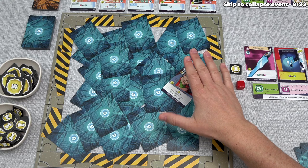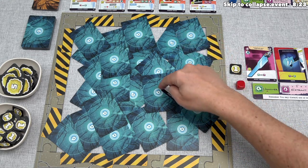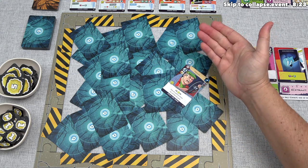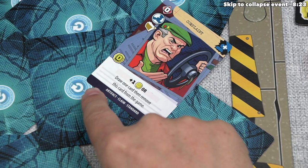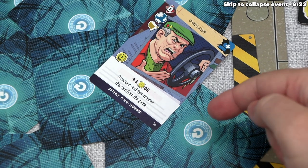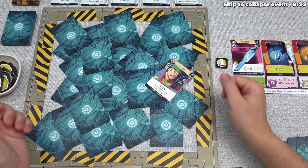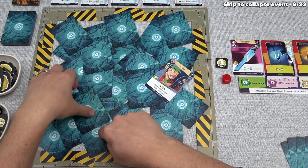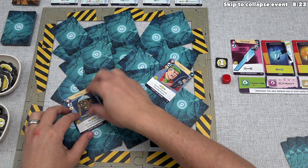We can only uncover cards that are not trapped. A card is trapped when any part of the radar icon in the middle of it is covered up by a different card. This card right here is technically trapped because that icon is just barely covered up, whereas this card is not trapped. There are quite a few untrapped cards, and I think we'll go with this one — we flip it over and put it right back down. Then we must perform the event shown in the top right corner.